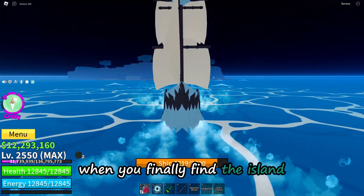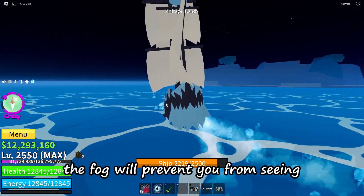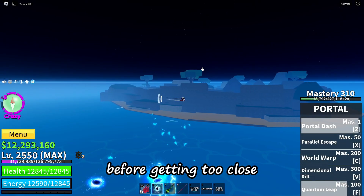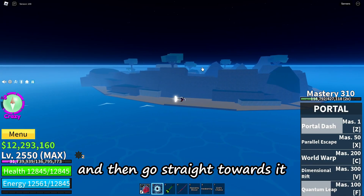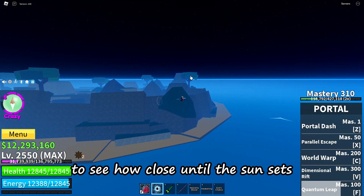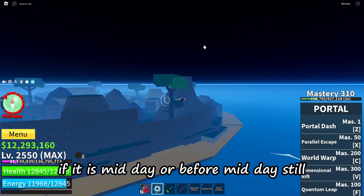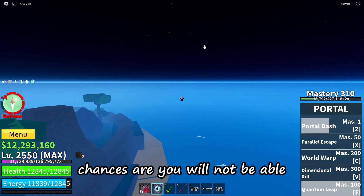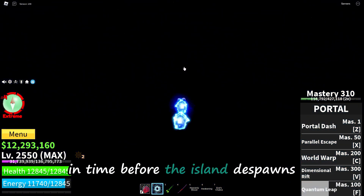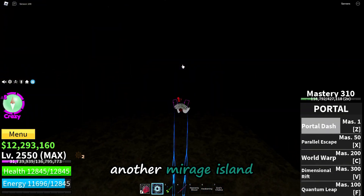When you finally find the island, stay away from it otherwise the fog will prevent you from seeing. Look for the tallest peak before getting too close and then go straight towards it. If it is not night time, check to see how close until the sun sets. If it is midday or before midday still, chances are you will not be able to get the blue gear in time before the island despawns, so you'll have to look for another Mirage Island.